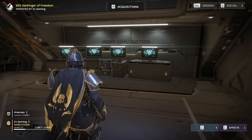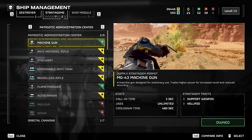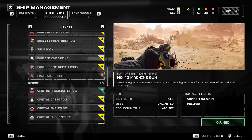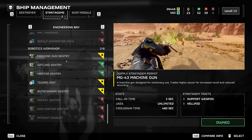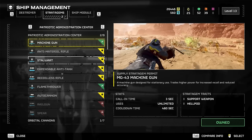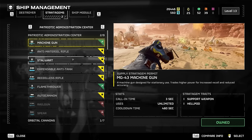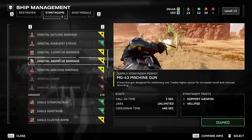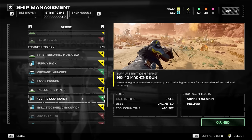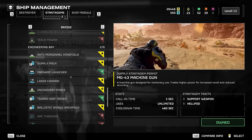Now back here - I didn't even know this was back here - this is a very important place: this is where you unlock your Stratagems. You can browse Stratagems here and unlock them if you're a high enough level. I have recommendations on these too. Stratagems include support weapons - things like the Grenade Launcher, the Guard Dog Rover, and laser cannons - these are items you call in during missions. They have cooldowns and require inputting an arrow code sequence.